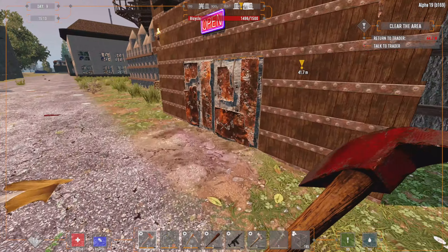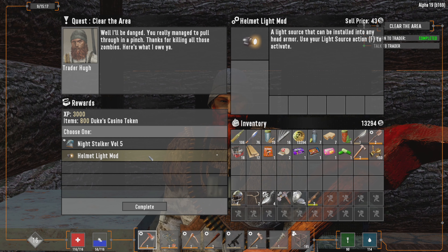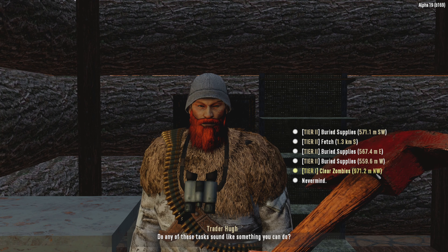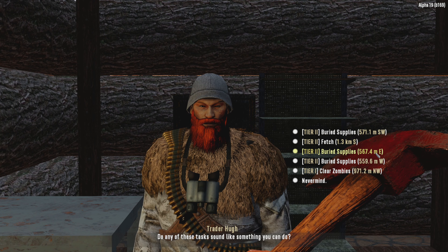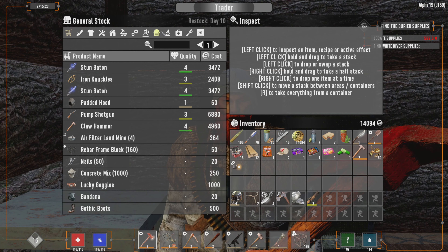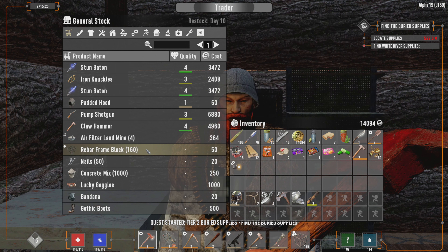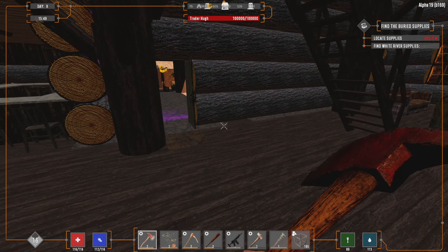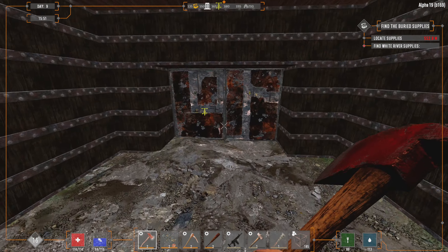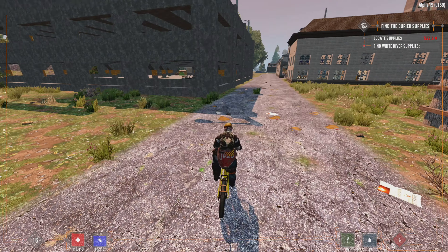All right guys, three o'clock. We're at the first trader. Let's turn in the quest. A book that I've already read and a cheap-ass mod. As long as it's not to the west, I'm good with it. We haven't done a buried supplies in a while — we'll grab one of those. When is his restock day? Day 10? He had a few things, like some really cheap first aid bandages and stuff that I grabbed. So let's hit this next trader, grab a new quest, and hopefully it won't be as bugged.